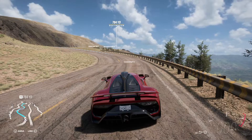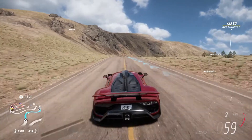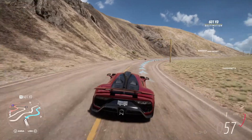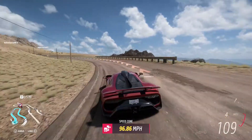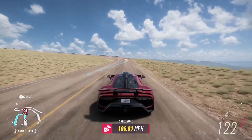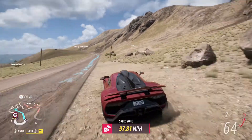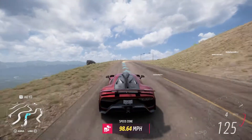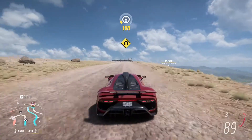Now let's do the same thing with race mode. We can put the power down now. Definitely a lot better handling in race mode, as you might expect. I did that absolutely terribly, but I have a feeling we still got a better score. 101.24. So the AMG 1 has better cornering with race mode on.